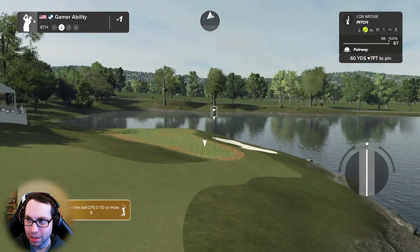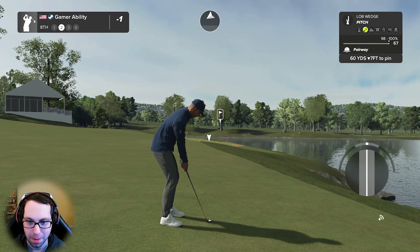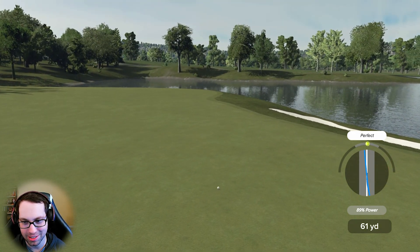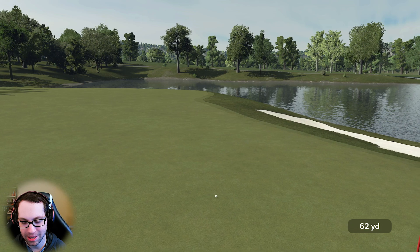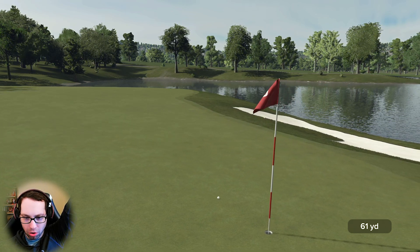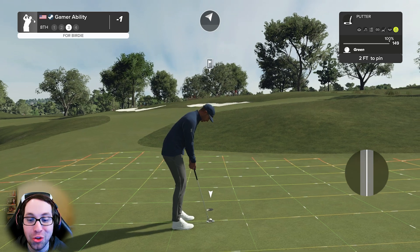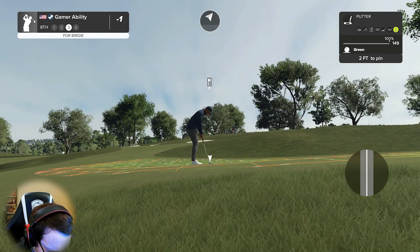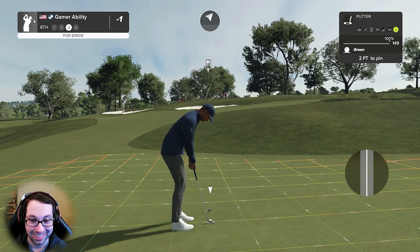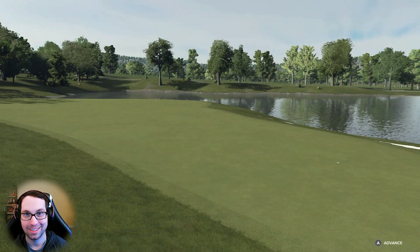Here's our second shot on the eighth — 60 yards, downhill seven feet. A slight partial — a little bit of a pull, great tempo though. Keep rolling — go in the hole! A-plus sculpting by the designer on that one. Look at this screen — it's going to get some people upset. We're left with a two-footer with a lot of break. Hey, they put 'breaker' in the name — it's called King Breaker. That's another birdie!